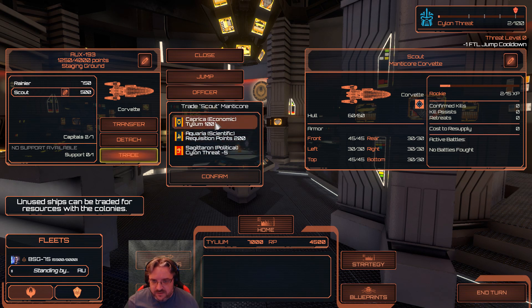We can get Economic — that's 100 Tyleum. Scientific — that's 200 requisition points. Or Political — it drops the Silent Threat by 5. This is adding a whole new strategy layer. Oh, Black Labs, you are evil and wonderful at the same time. I think we are okay for Tyleum at the moment. We've got a lot of RP as well. So we will go for Political and go for the Silent Threat reduction.